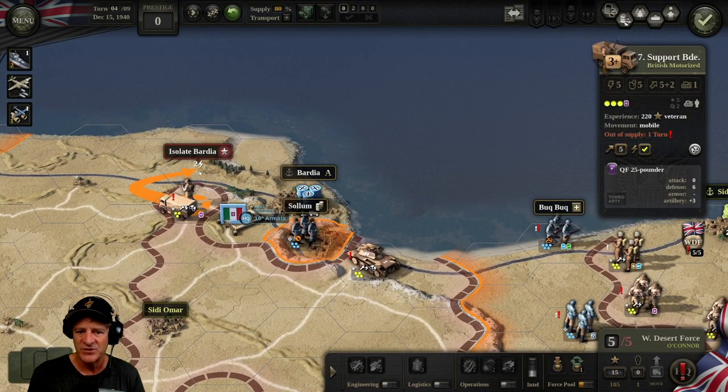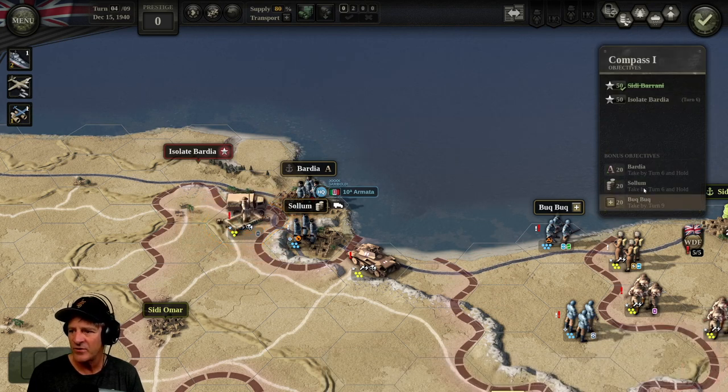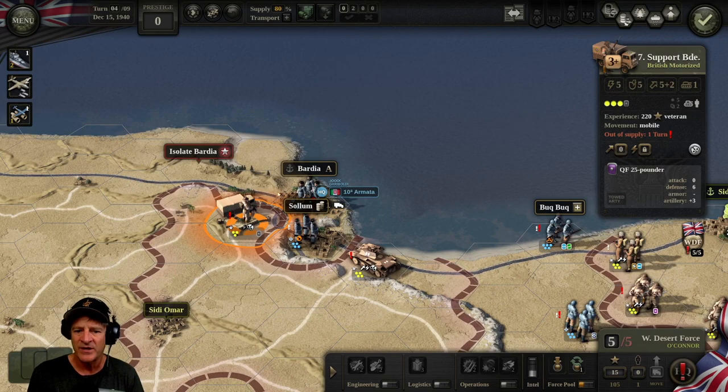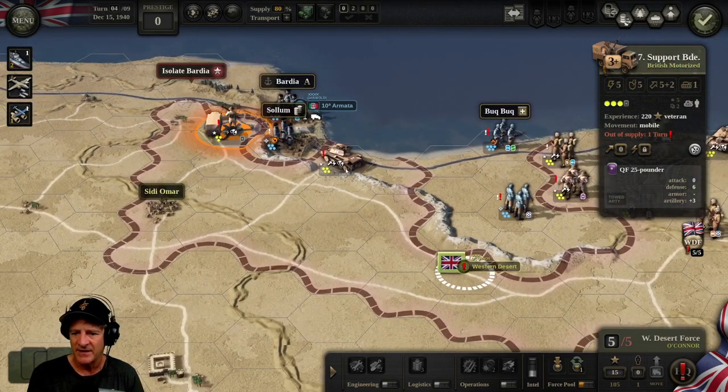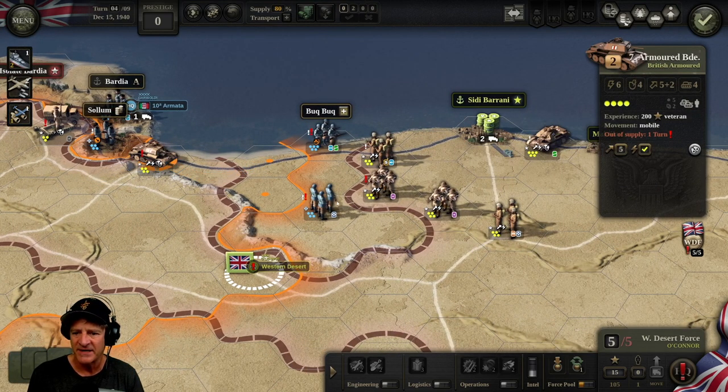We have yet to isolate Bardia, but we should get that now. We could just take this command and control and capture it — got it. That's got to hurt them quite a bit. When do we have to take Bardia? Turn six — it's turn four now. So we have to isolate Bardia by turn six. We've got them pinned in here, and we can go back next turn to isolate Bardia. These units are going to be out of supply, which is not good, but hopefully that'll be rectified next turn.